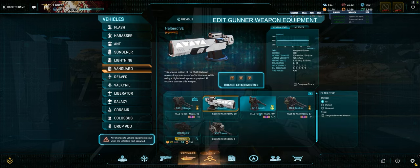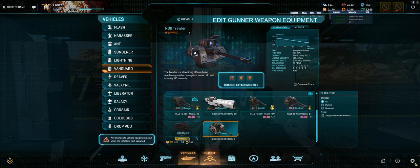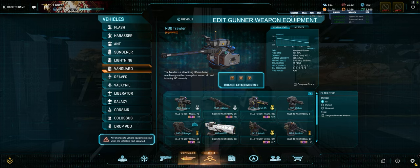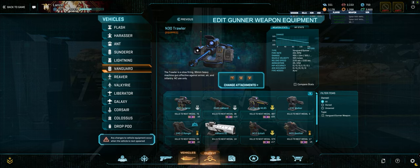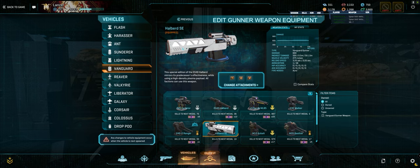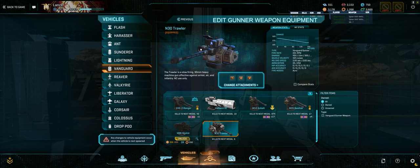If I'm on Hossin, like I showed you all yesterday in my play out loud video, I use the Trawler. It's quickly becoming one of the top three weapons I use on my top because of how all-around it is — like an upgraded Basilisk, but it hits harder and fires slower. I need this weapon to bat away air dives and other stuff that the Halberd just isn't optimal against. I'll use it when I want to deal with everything, or when I have to hop in the gunner seat myself.